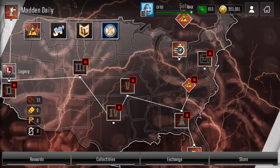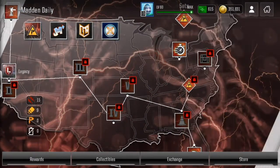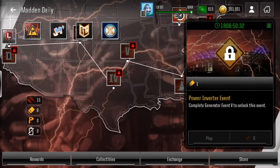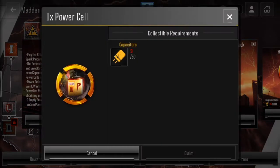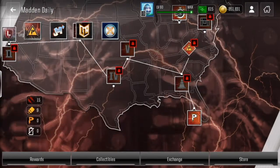The events cost six of these red spark plugs. You use them on these events and once you get 60 of these compactors, you can get a power cell.